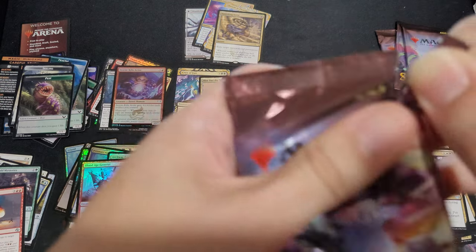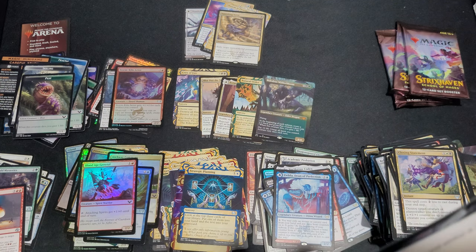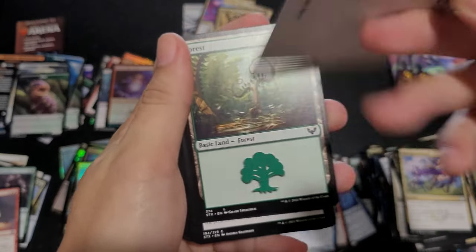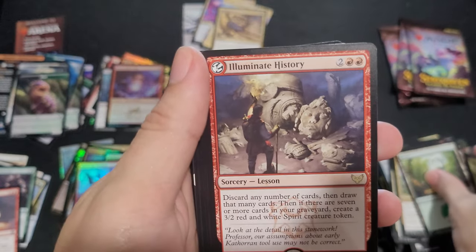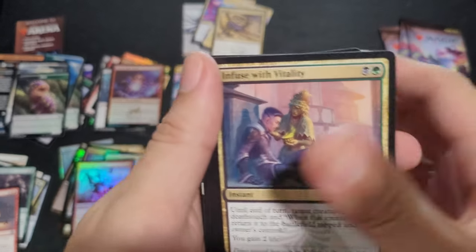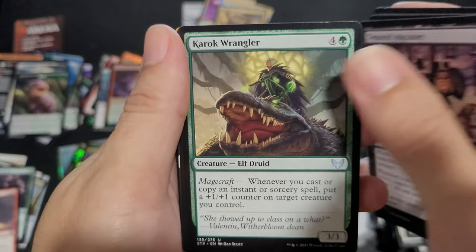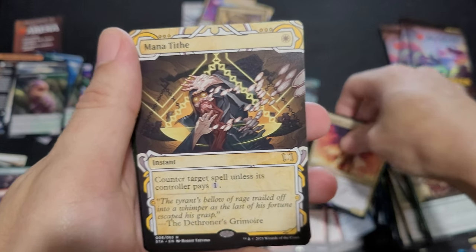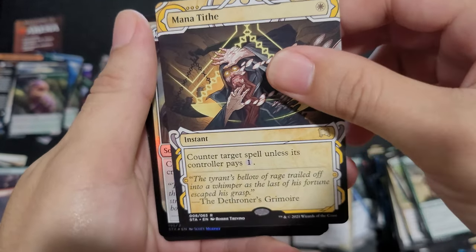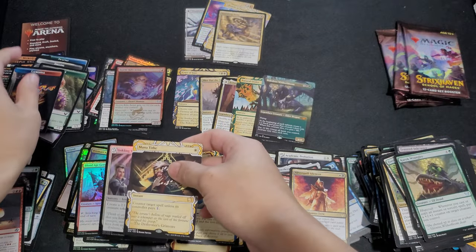Four packs left and it sorted out pretty good. Forest. Illuminate History. Rare. Use Theming. Crushing Lash. Tenured Carrick. Silverquill Silencer. Mana Type — that's actually pretty good. Ink Summoning and a Fractal Elemental — a counterspell for white, pretty good.